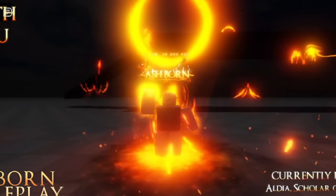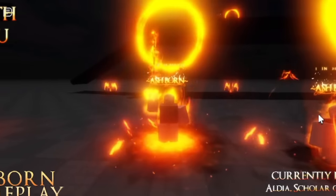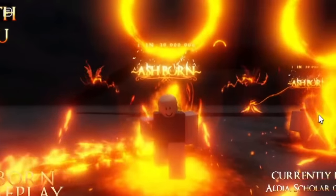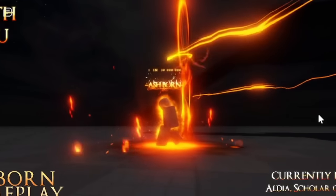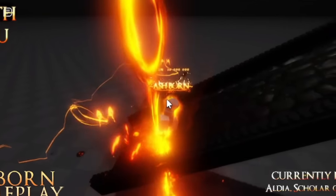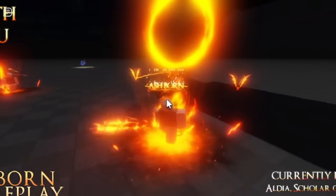Next up is a more fiery aura called Ashborn — and once again, you are holding a sword. Not many auras in Souls RNG currently have swords. To the side of the character we can see two fire bats flapping their wings alongside you, and above you there's a fire ring. The main centerpiece is the sword you're holding, which is fully on fire. When you move around, the bats also leave a trail, and I really love when there's a trail in auras — it makes you stand out. Please add more fire auras to Souls RNG.